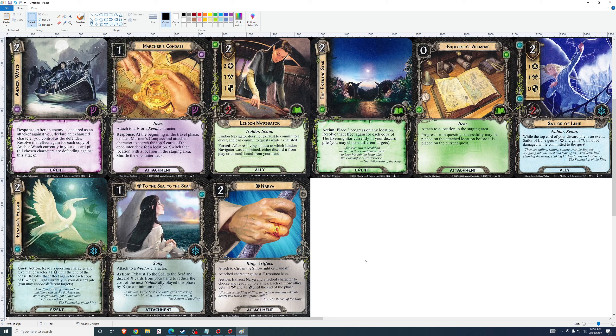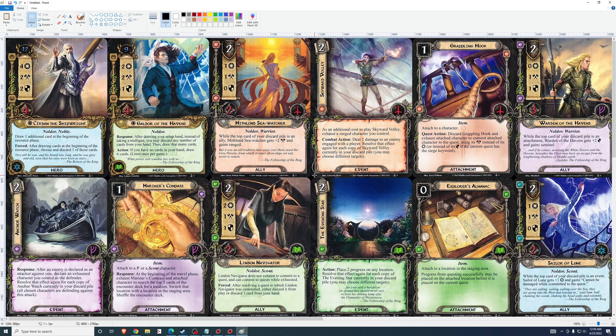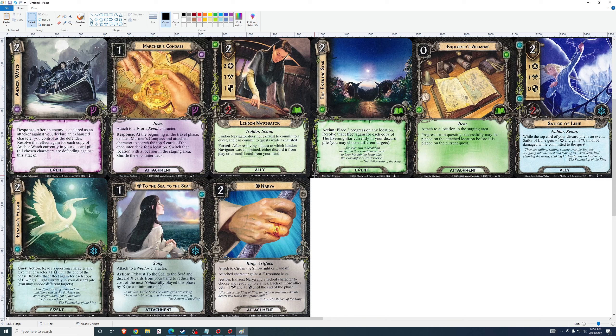Elwing's Flight: 2 cost, quest action. Ready a questing character and give that character plus 1 willpower until the end of the phase. Resolve that effect again for each copy of Elwing's Flight currently in your discard pile. It's similar to Evening Star or Skyward Volley. One willpower for 2 cost is bad. The second play gives you 2 willpower for 2 cost, which is not that good either. This is not a good card. It's very weak.